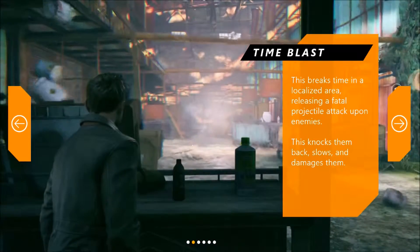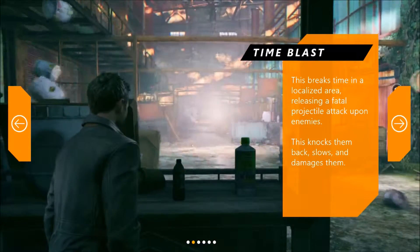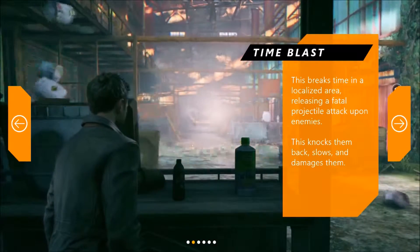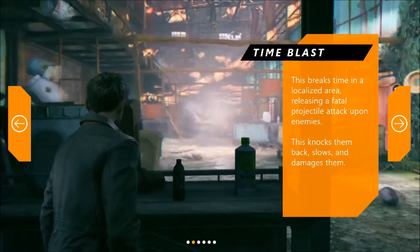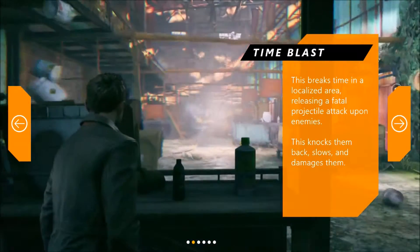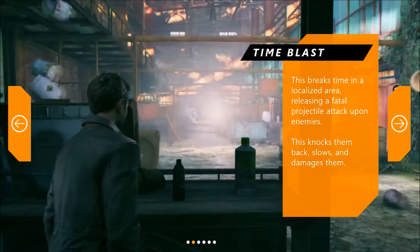Second one is Time Blast. This one is pretty straightforward — you can see this kind of ability in a lot of games. You just blast time forward and it knocks enemies down. Time Blast breaks time in a localized area, releasing a fatal projectile attack upon enemies. This knocks them back, slows, and damages them. It says 'fatal projectile attack,' so I'm assuming it'll kill slightly weaker enemies, and for stronger ones it might just knock them back, slow them down, and damage them over time.